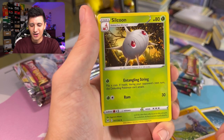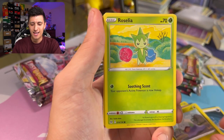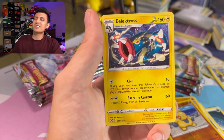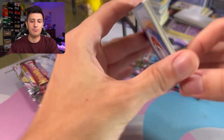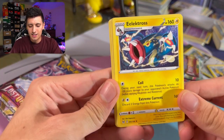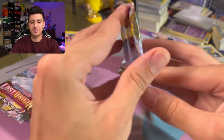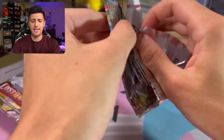First pack for Team Weavile: we got a Machoke, Sliggoo, Klinklang, Meditite, Gummi, Roselia, Applin, Rhyhorn, Makuhita, and an Electross non-holo. This is the first time I'm seeing a lot of these arts, so I apologize if I take my time. The non-holo Electross will represent Team Weavile for round one.